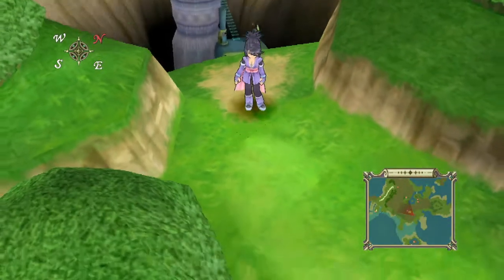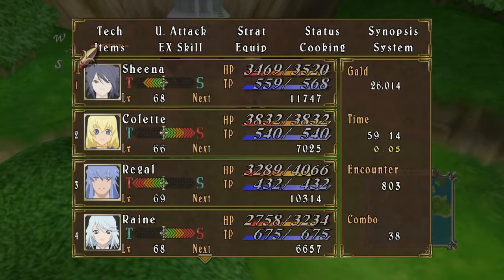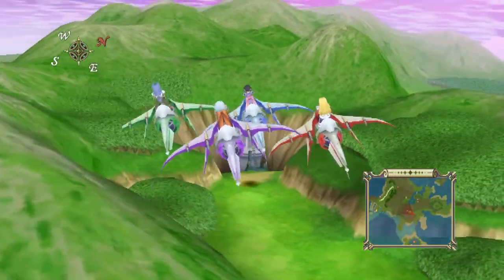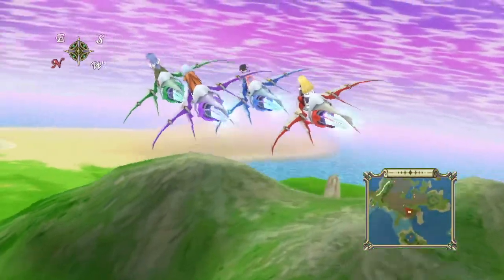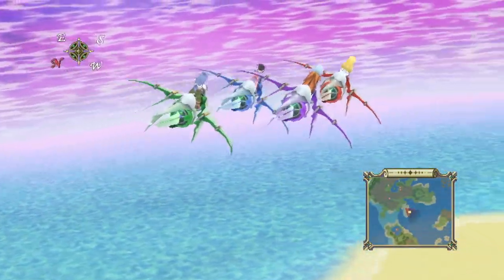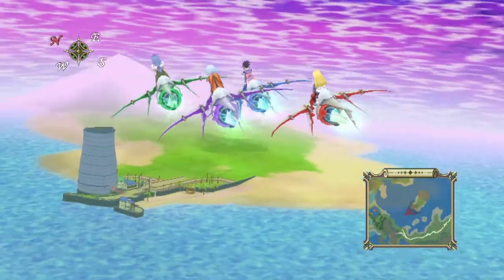Now we're down here and we can get cracking. First on the agenda for side quests is obviously the one I've been harping the most - getting costumes for our characters. Fashion souls is what I'm always most interested in. There are a couple of quests where you get generic costumes for everybody - we'll do those first. Then there are character-specific costumes you can get after that doing little side quests.